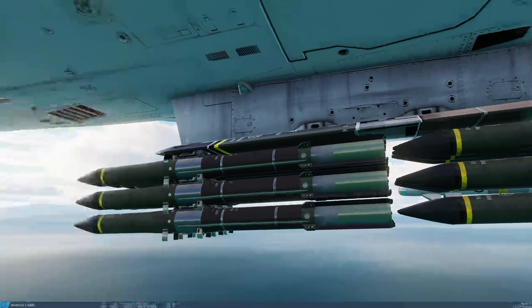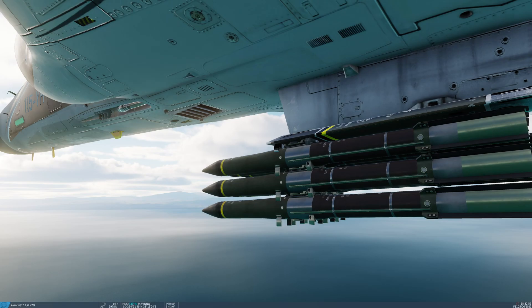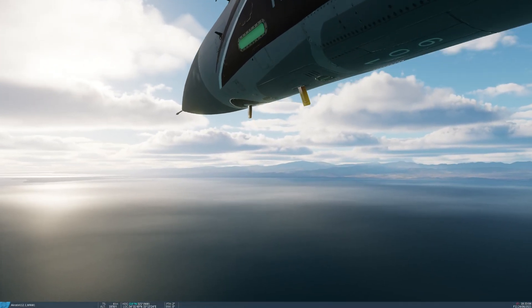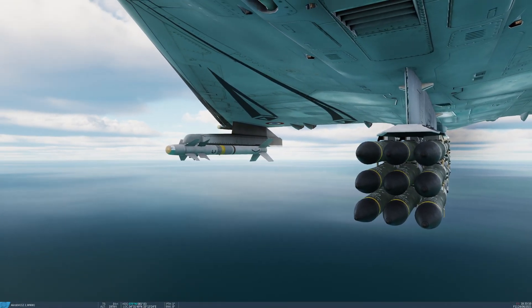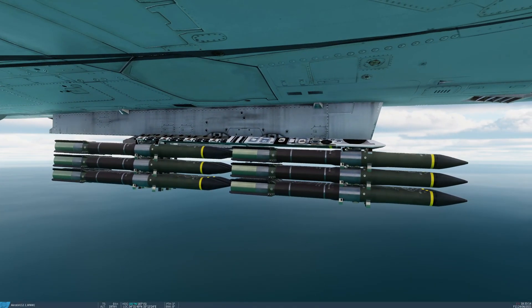You can see the entire setup of the bomb here. The rear section is the parachute, the midsection is the rocket motor, and the front is the fuse and the bomb itself. This is the maximum possible loadout you can have for this weapon, which is 18 BAP-100s on the centerline bomb rack — 9 in the front and 9 in the back for a total of 18. We're going to employ all of these in one go, and it should be quite the set of fireworks.